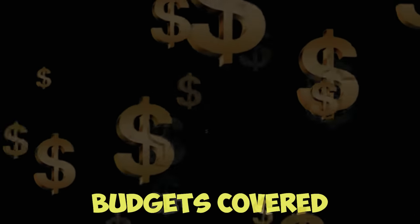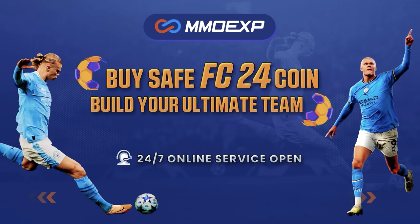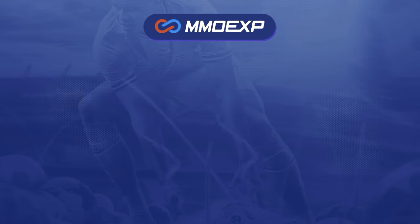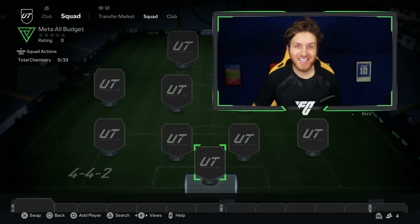Right now you need meta players — the kind of players that will improve your team and help you get more wins. With the game being out for two weeks now, it's time to show you the best players in each position. For cheap and fast reliable FC24 coins, check out MMO EXP — the link is down below — and use code MATTHD to get five percent off all your orders.